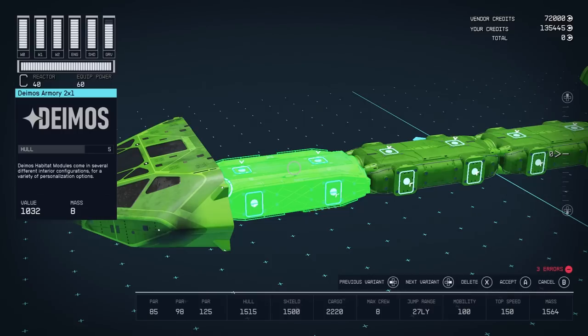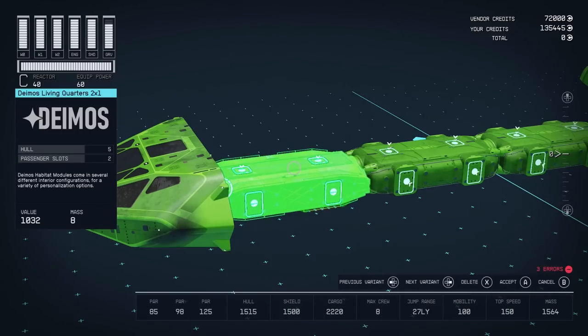If you don't want to use an armory, another good choice from Deimos is to use the living quarters. You can use this 2x1 living quarters and you will still get a storage crate. In addition, you'll get 2 bonus passenger slots, raising your passenger capacity from 2 to 4. Generally, I don't worry about having that much passenger capacity as most missions for ferrying passengers only require you to carry 2 at a time. However, there may be some that require more, so this could be a good choice.